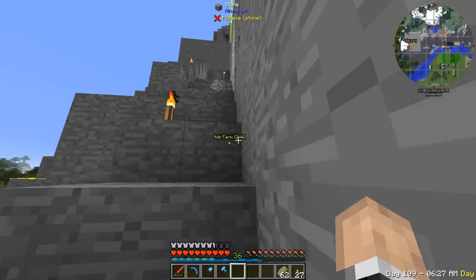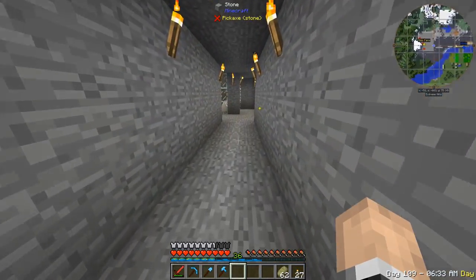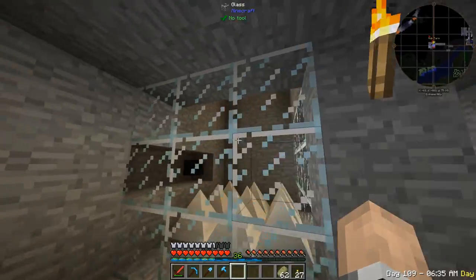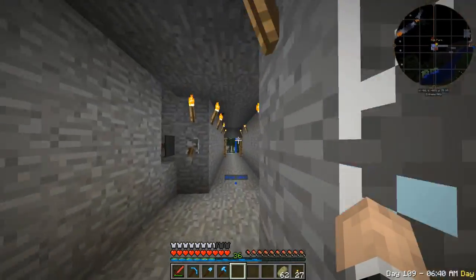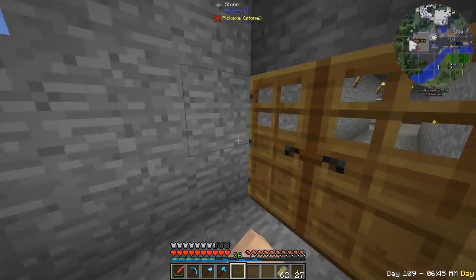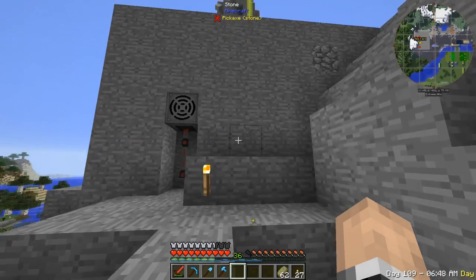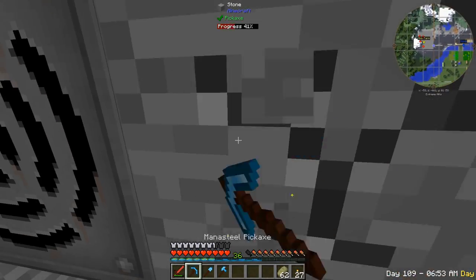The mob farm is spawning now — I'm at 24 blocks. They're getting pushed but not enough to actually kill them. I can hear an enderman. I wish I had some feathers to upgrade the farm.